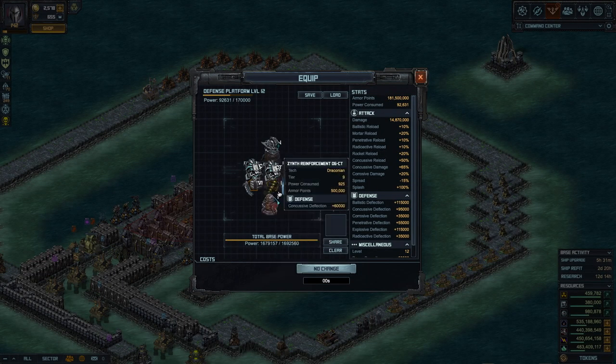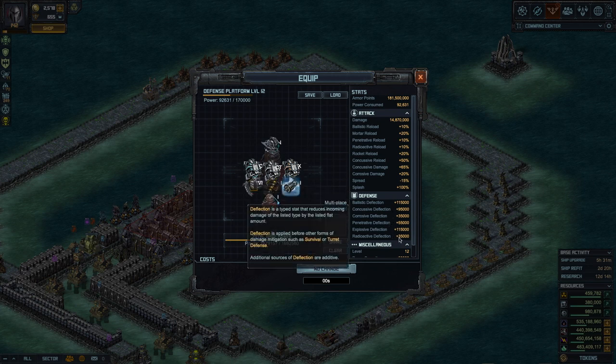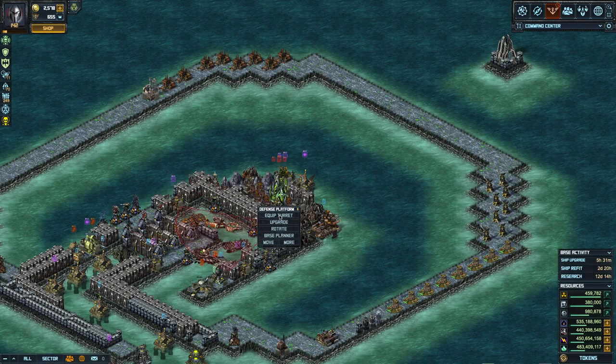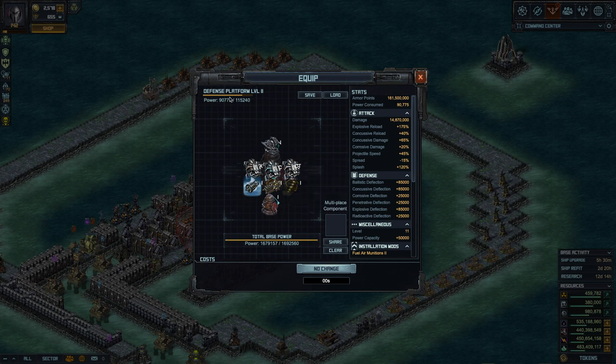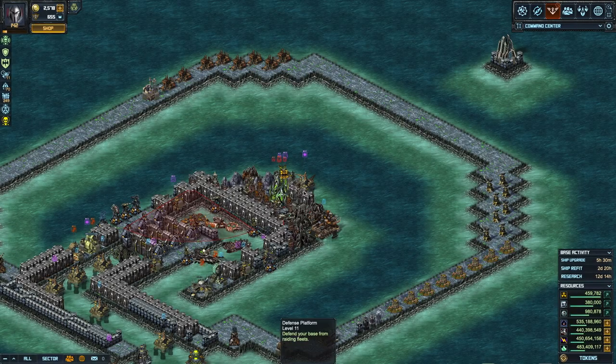Now comparing: the upgraded turret has 170 total power, 181 total armor — that's with the Bathyo and specials and the transformer — and even the weakest deflections are 35,000. Compare that to a Level 11 turret: 161 total armor and the lowest deflection is 25, not 35. So the turret got a little stronger — 161 versus 181, so 20k more armor.